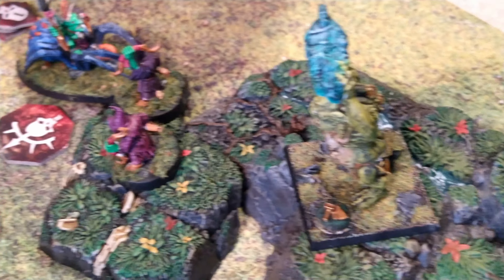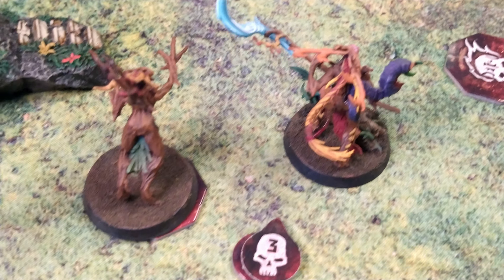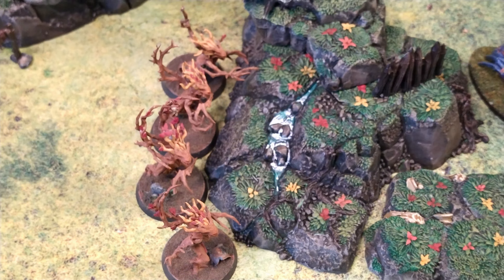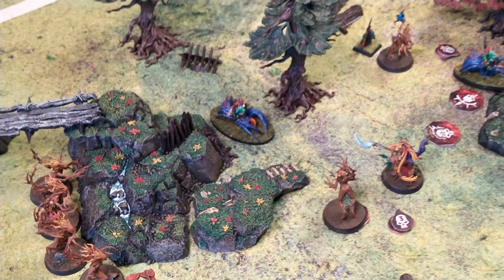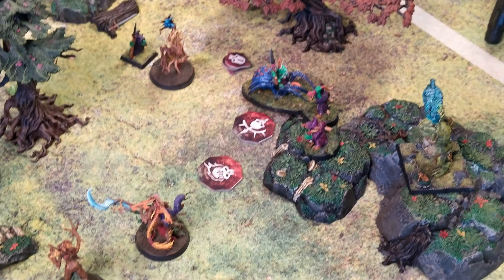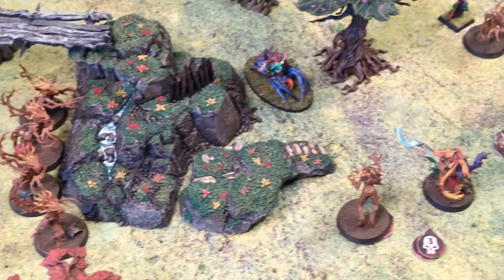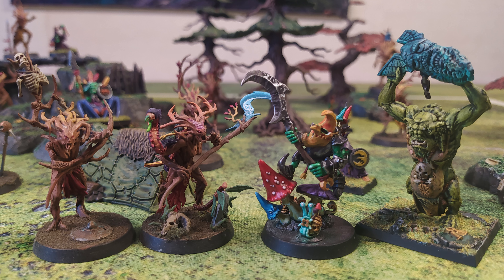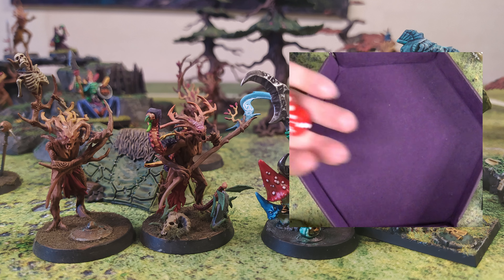As for the next Battle Round, things could be over pretty quickly if the Gloomspite Gits get the initiative. If that happens, they'll be able to position a fighter so there's no way for the Sylvaneth to grab the last treasure. By the looks of things, the only fighter capable of grabbing that treasure — completely surrounded by Gits — would be the Branch Witch. Seeing the number of fighters surrounding the treasure, together with the Rockgut Trogoff only one move action away, one can wonder if the Branch Witch will survive. In any case, this is really the only thing the Sylvaneth can do, so let's see how it pans out.